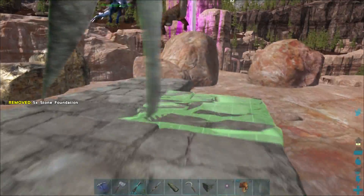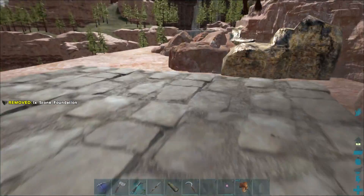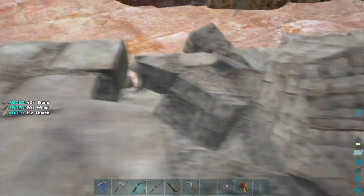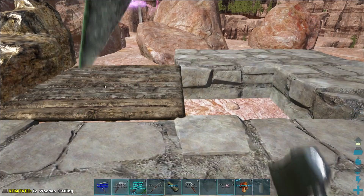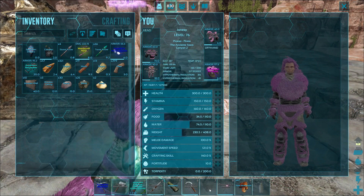I was told to make a taming pen like this, so I'm just making one. Apparently you don't need the one in the middle, so I'll just remove that. Then we need one more foundation here and then we are setting a ceiling. Now it's done and we just need to put up some walls in the middle so we can trap the hyena inside.